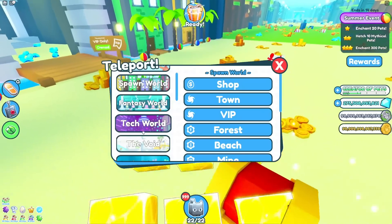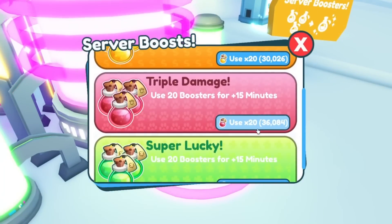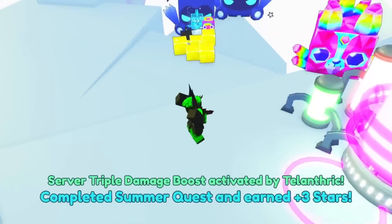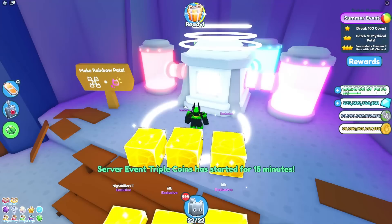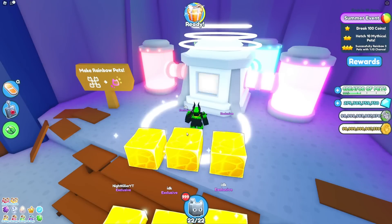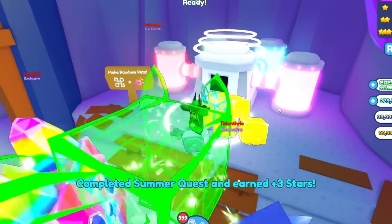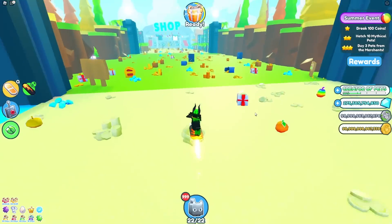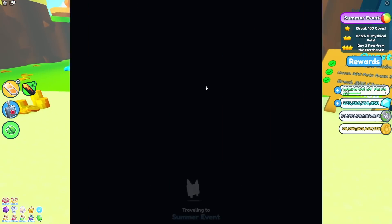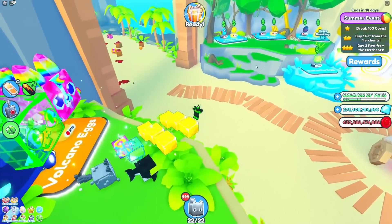I just gotta enchant a whole bunch of pets and hatch 10 mythical pets, so let's go to the fantasy world. Put them on royalty once again. That was a lot of enchanting, but now I just gotta do 3 damage boosts then break 200 chests — that was pretty fast. Now I gotta rainbow 5 pets with 13% chance. One dog worked — oh wait, it finally worked. I was about to say none of them are working. Let's go, 2 more. One more! And it worked — we did the rainbow quest! Now I gotta buy 3 more pets from the merchants, but the merchant guy just disappeared like 10 minutes ago. Time to hatch more mythical pets. I've been hatching pets like crazy — I kinda went to the wrong egg though.